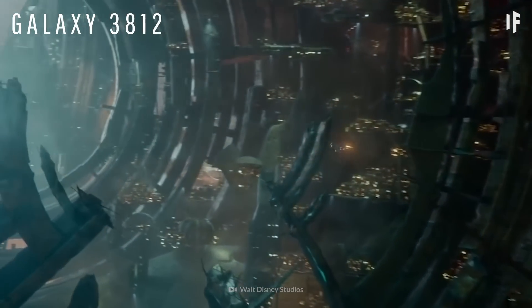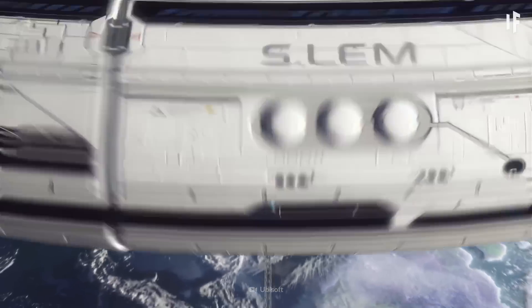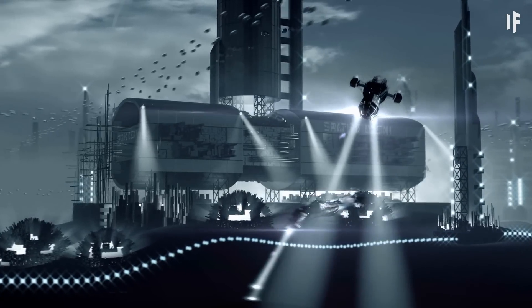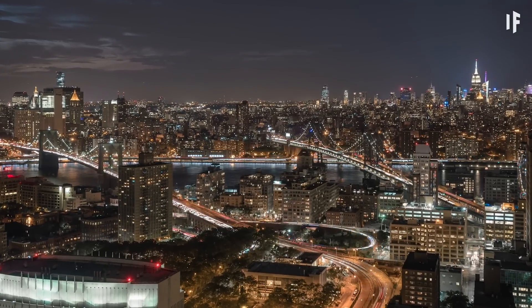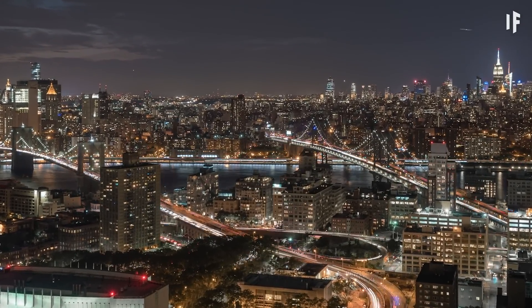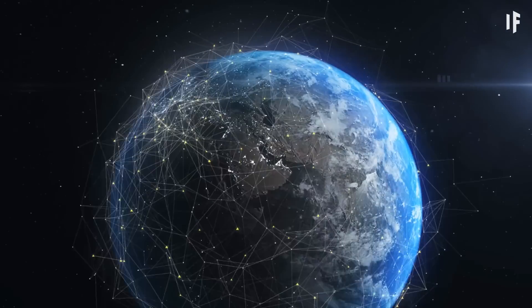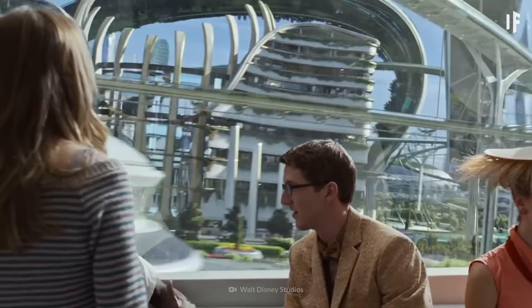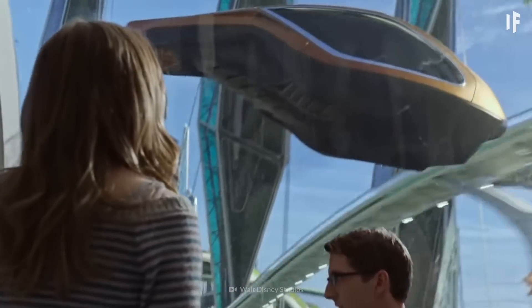You've made it to Galaxy 3812, a hypothetical galaxy that houses a Type III civilization. But how did they get to this advanced point? Millions of years ago, this universe looked a lot like ours — it was known as a Type 0 civilization. Then, after generations of research and hard work, they figured out how to utilize the entire power of Earth. All the energy produced by solar, wind, and geothermal was at their disposal.